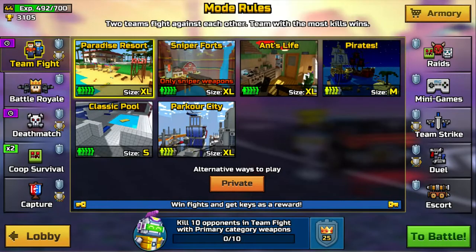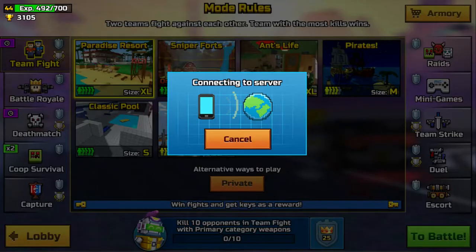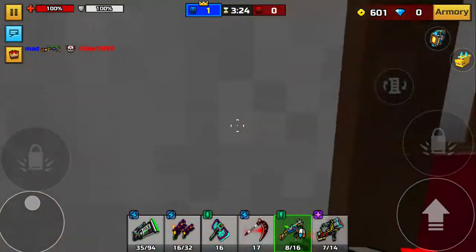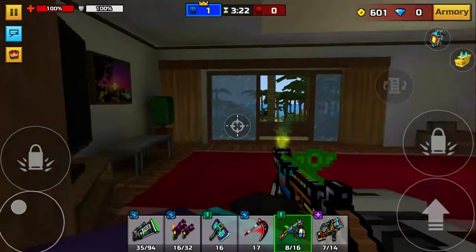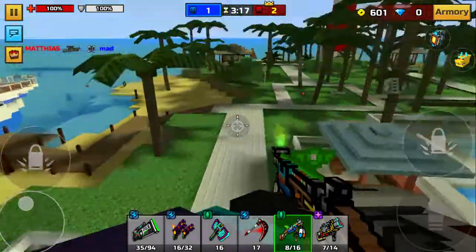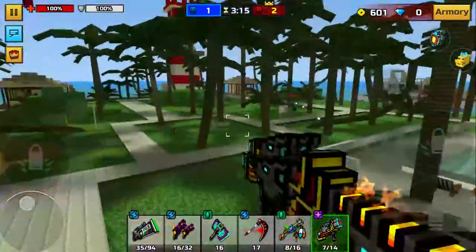Now let's do this. So here we go, we got Paradise Resort. Doesn't matter what team I'm on, I'm planning to go up to the hot air balloon and I'll show you how the x-ray vision and all of that works. So here we go, this is the rifle. A recommendation for better aim is to put the zoom button directly on the little thing.